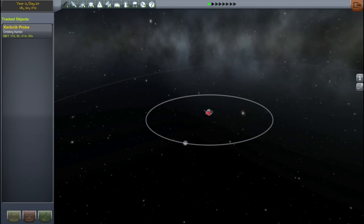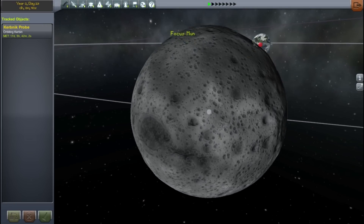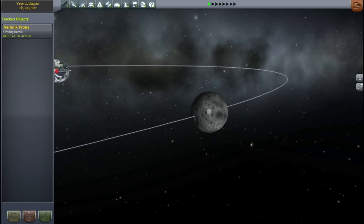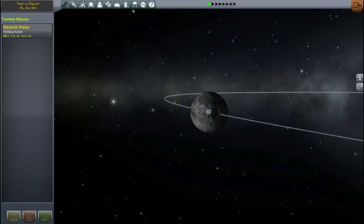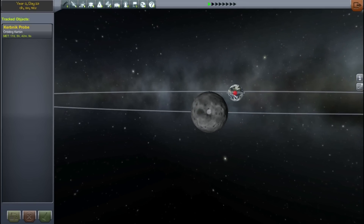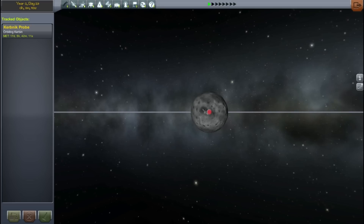Last time we launched the Sputnik kind of analogue for this series, and this time we're going to be doing the Lunar series of Soviet missions, which were trying to get to the moon. This one will be Lunar 1 and Lunar 2. Lunar 1 originally broke on the launch pad, so Lunar 2 was the first one to successfully make it to the moon.